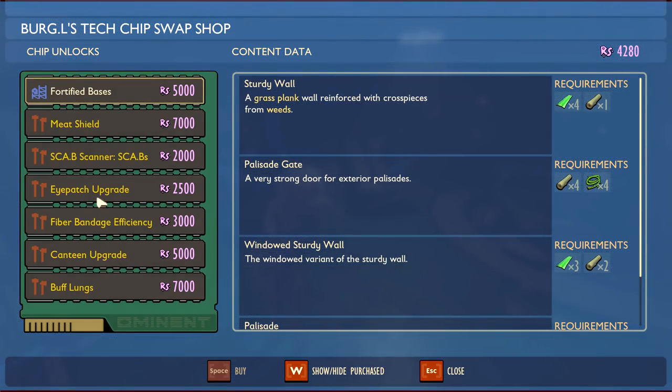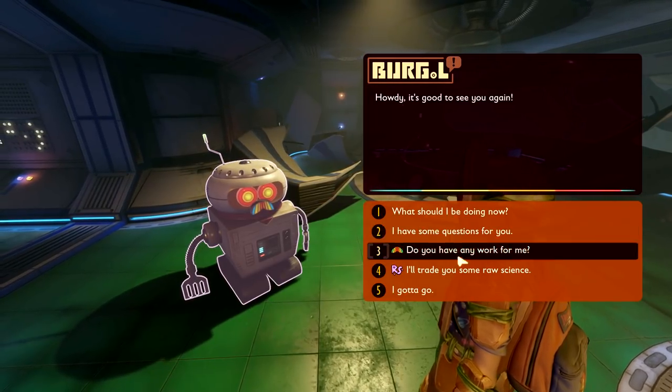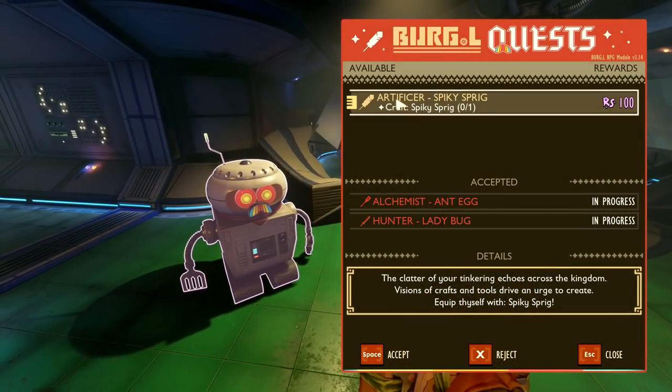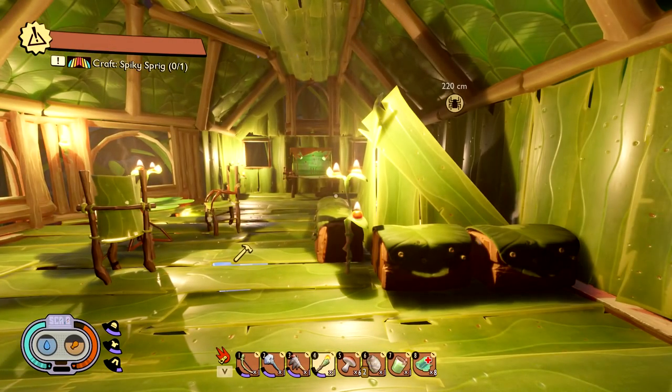So the scab itself doesn't give me anything else except raw science trade. It must open up here — right there: eye patch scab, meat shield. What's the perk? It teaches you to believe — your body increases your maximum health. That's kind of nice. Fire abandoned efficiency uses much less ingredients — I prefer that it be stronger rather than less ingredients. Well, we're gonna hold off a tiny bit. Do you have any quests for me? Spiky sprigs — craft a spiky sprigs! Sure, why not, let's make that happen. Being fascinated by how beautiful it is at night here with the nice labs.